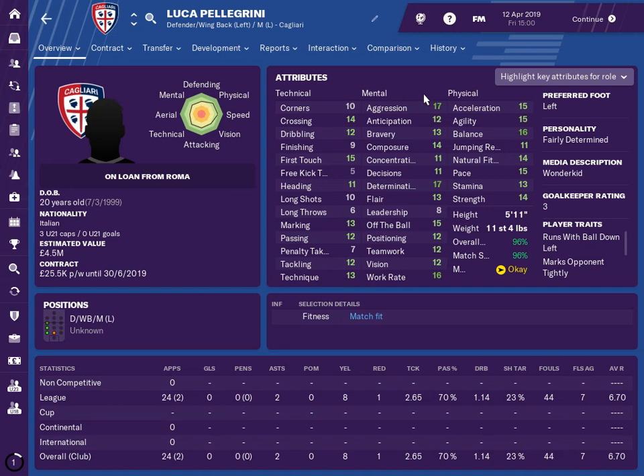His balance is 16. His play traits include running down the left hand side, marking opponents tightly, playing one-twos, knocking the ball past the opponent, and diving into tackles — a real range of traits that stand him out as a wonderkid. His tackling is only 12, as is his passing.